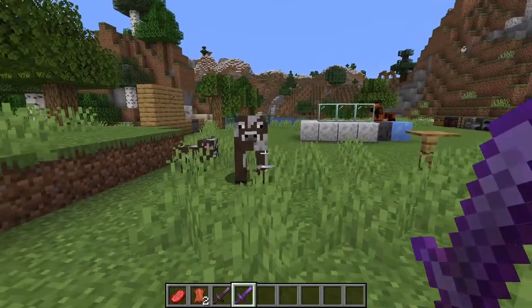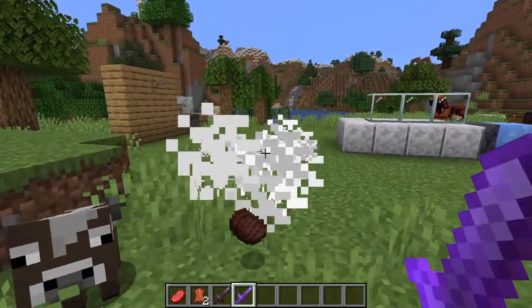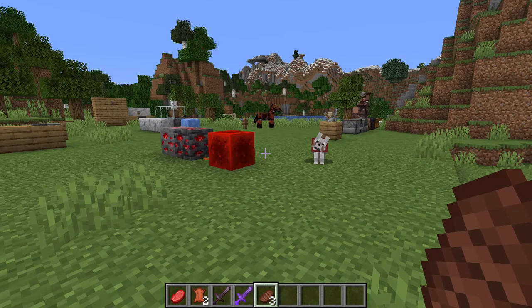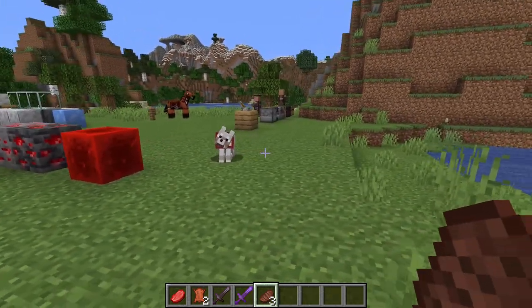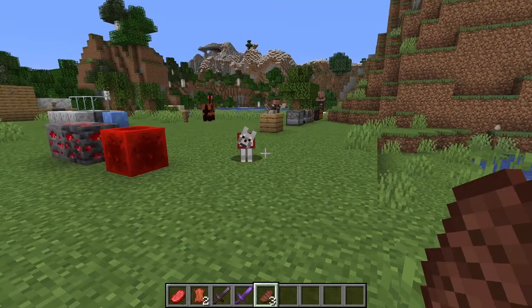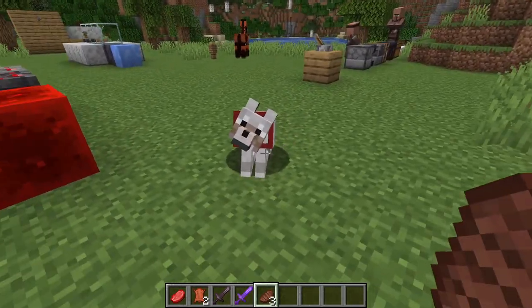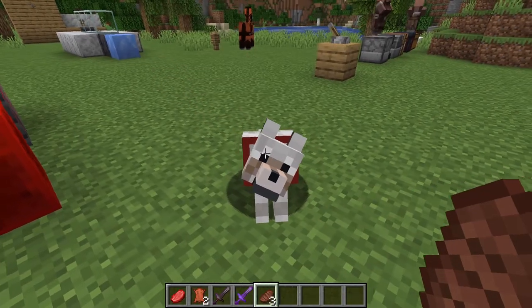If your sword has Fire Aspect, you'll get steak. Steak will restore eight hunger — or four on the health bar — as well as have a 12.8 hunger saturation. You can also feed steak to wolves.